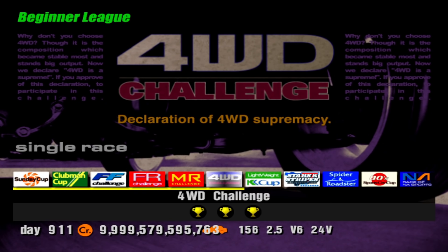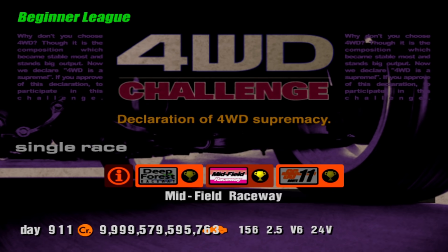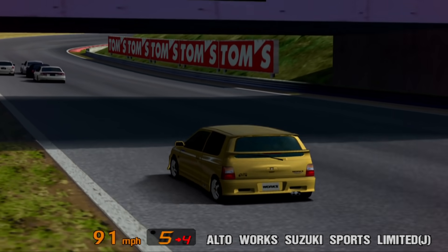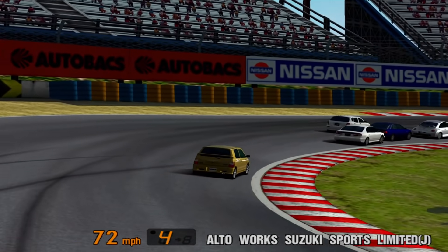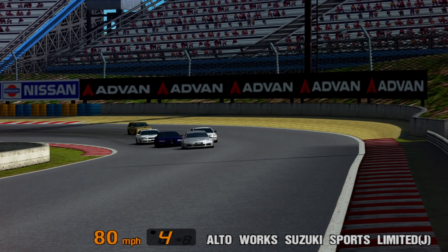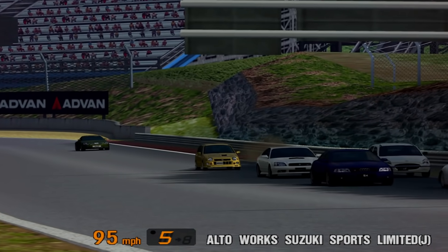Three events make up the four-wheel drive challenge on Gran Turismo 3 — Deep Forest, Midfield and Special Stage Route 11, two laps each. You don't need your B license to enter, just a four-wheel drive car. The prize car is a Suzuki Altoworks Suzuki Sport Limited, which comes in a unique colour, gold metallic. It also has 63bhp as standard, compared to 61bhp when bought from the dealership.